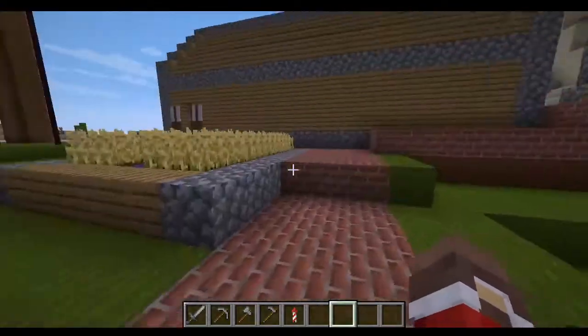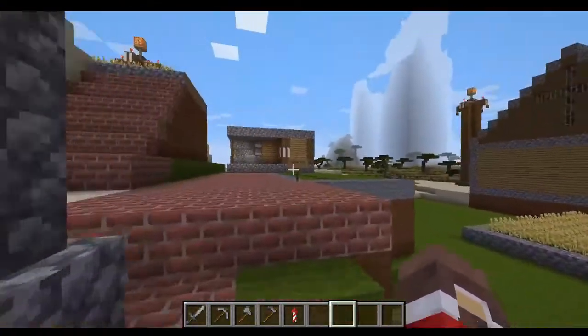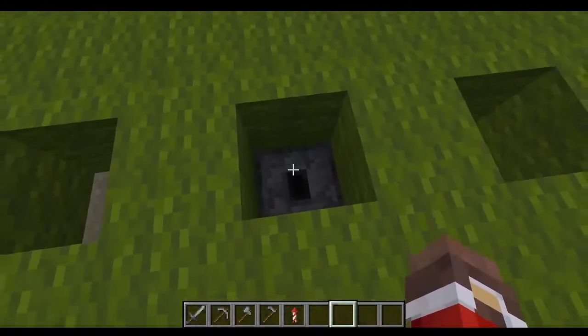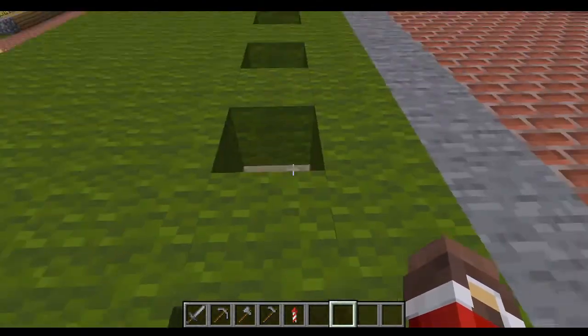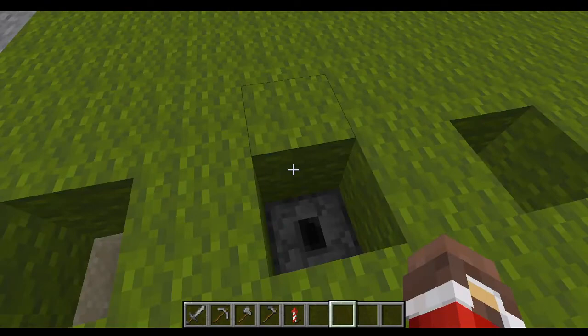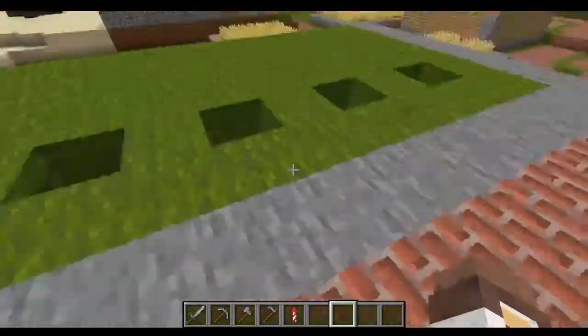Today we are going to be working on the starter kits. There are five holes and I've already tested this - if you have a dropper underneath a block and you have a pressure plate on top of that block, it will drop something and it will come through the block so it'll go immediately into your inventory.